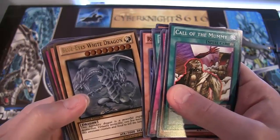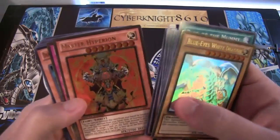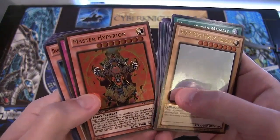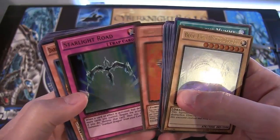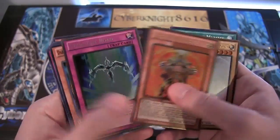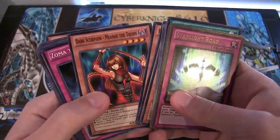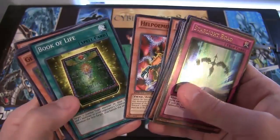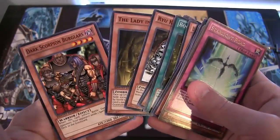I'm hoping that the secret gold will look really awesome as well. We have Master Hyperion, which is a pretty cool reprint — kind of random for back then, but really nice looking. And of course, Starlight Road — one of my other favorite trap cards. I really like Stardust Dragon, so this is an awesome trap card to get. Dark Scorpion cards are in here, a lot of zombie support stuff, which is nice — Book of Life, Dark Mimic.